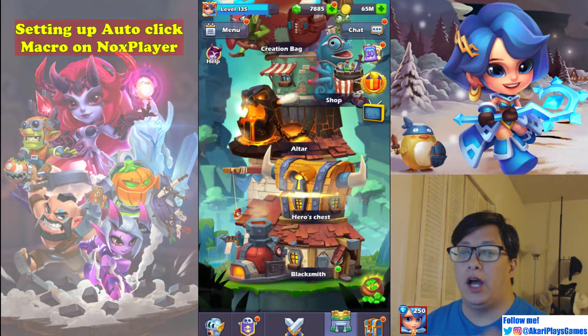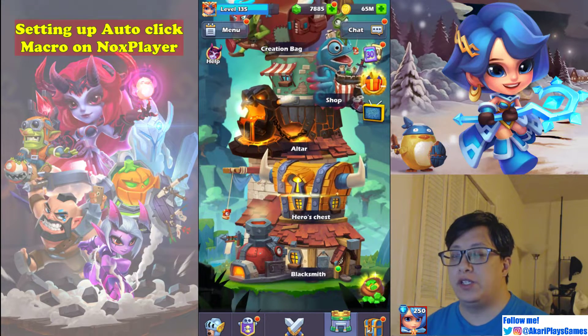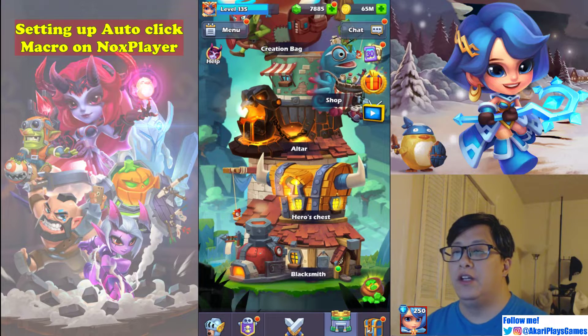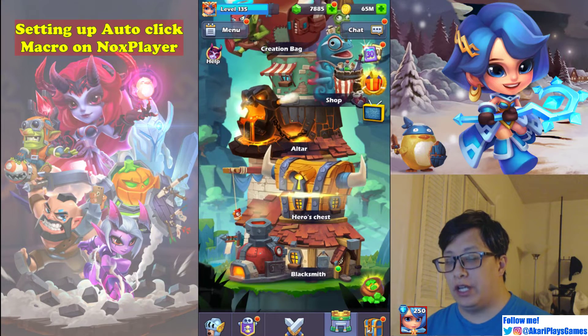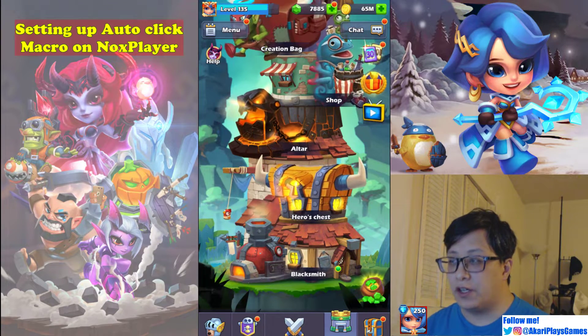Hey guys, I wanted to record this because this is a question that gets asked a lot: how do I level up faster? How do I get more resources and all of that? I always say the answer is auto-clicking. So I figured today I'll record a video showing you how to set up this auto-clicker.